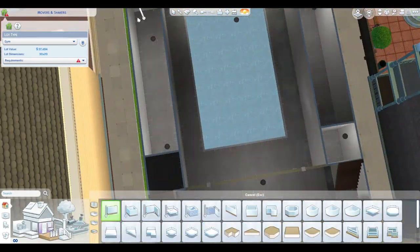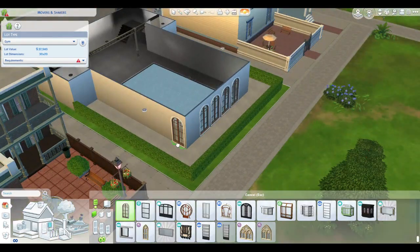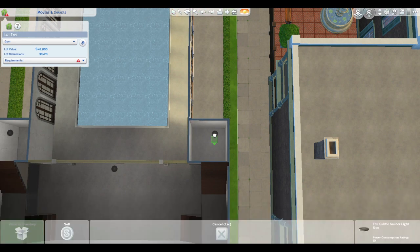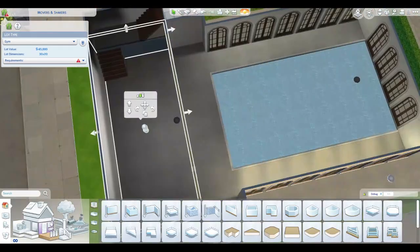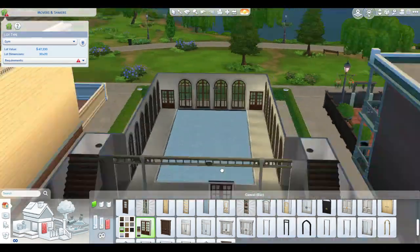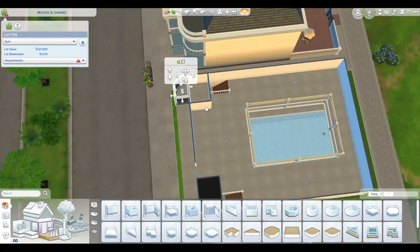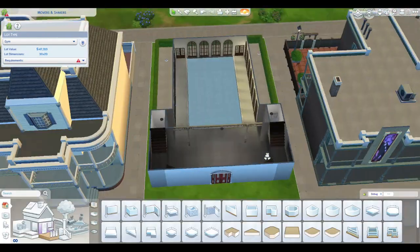If you have not checked out my Townie Refresh series, I have a link above and in the description below. What I am doing is creating pretty much an entire save file that is going to have builds based on base game and then whatever world it is. Base game only worlds — Willow Creek, Newcrest, and Oasis Springs — will all be base game only. I did put extra equipment into this build so that you would have an option of adding to it if you have some other packs. That's why there's so much of the same equipment and a little bit of space.